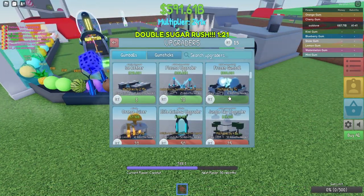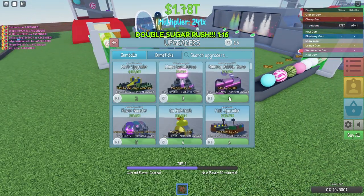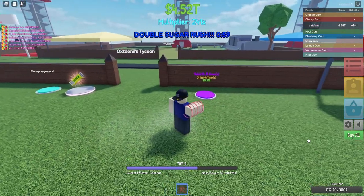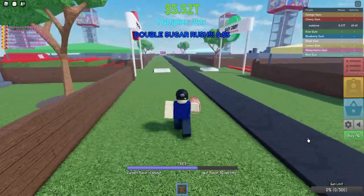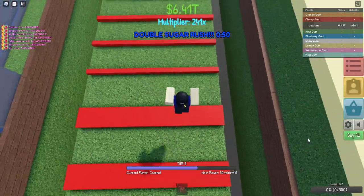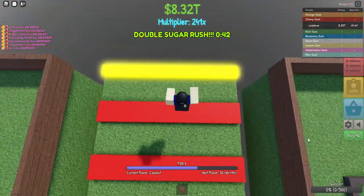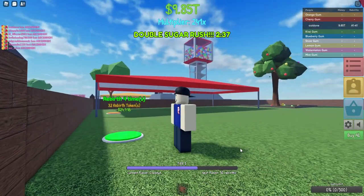15 rebirth tokens left — I spent some earlier but it was pretty useless. I need to figure out what to buy. I can already rebirth three times but I'm gonna keep waiting. Let's do the obby while we wait — I need to get my double sugar counter up. Easy. Now we're at rebirth four times, I'm gonna wait till five.